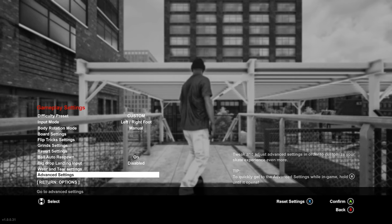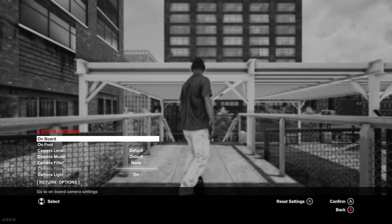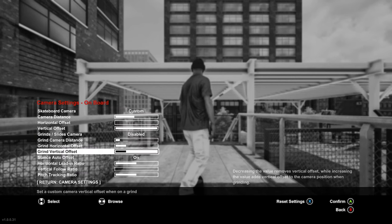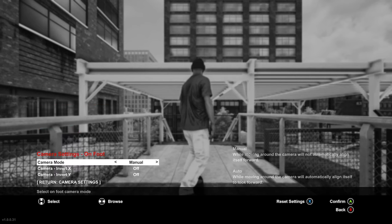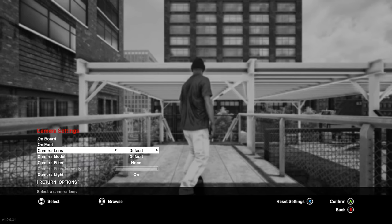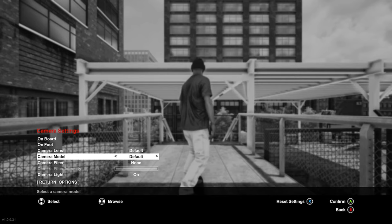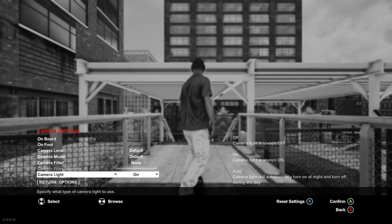60 FPS in graphics mode, 120 in performance — again, separate video on that. Apart from that, I don't see any other changes. Everything is the same. You can center your skater, offset it, all that kind of stuff. The camera lens, all the different features for that, the camera models, camera filters, camera light — which I like when you're in a dark area, it just keeps your skater illuminated a little better.